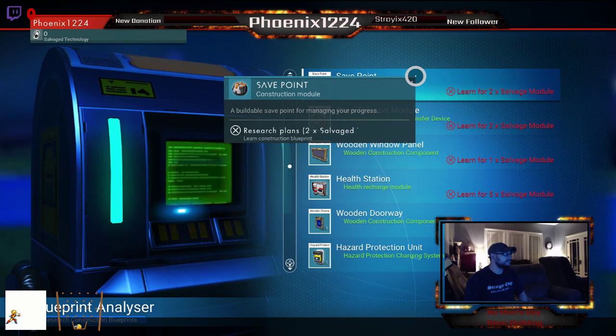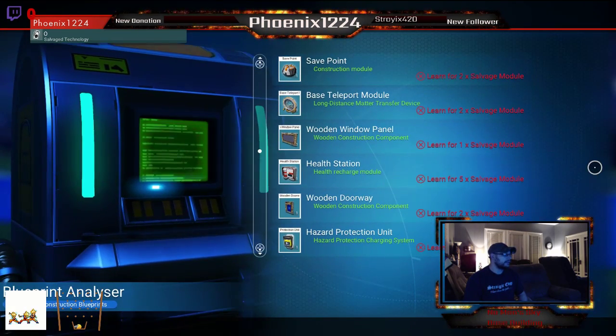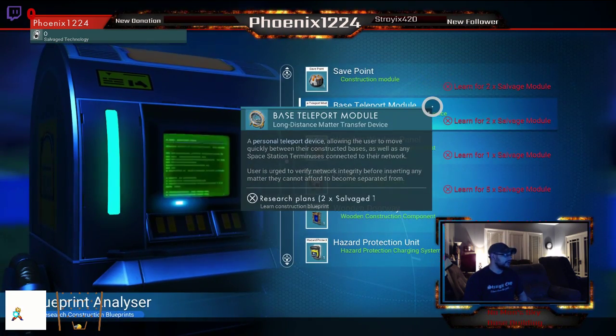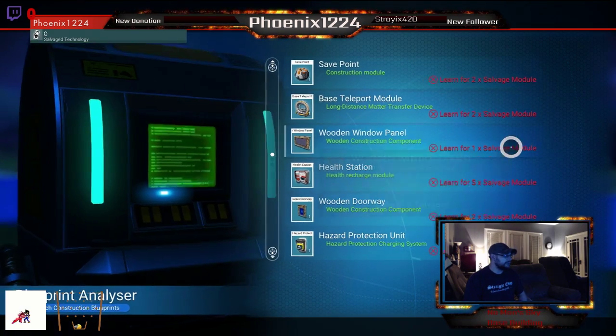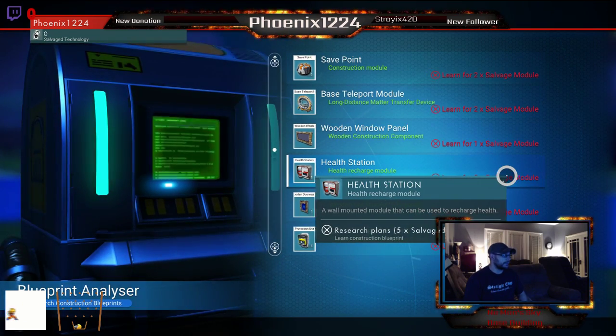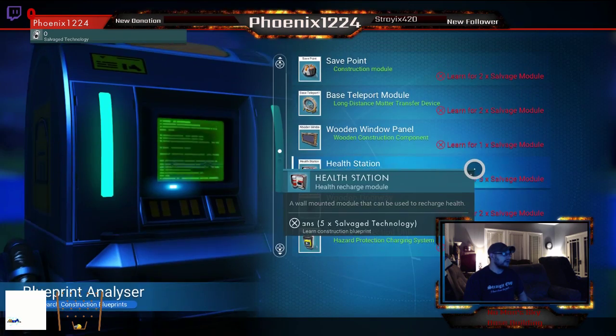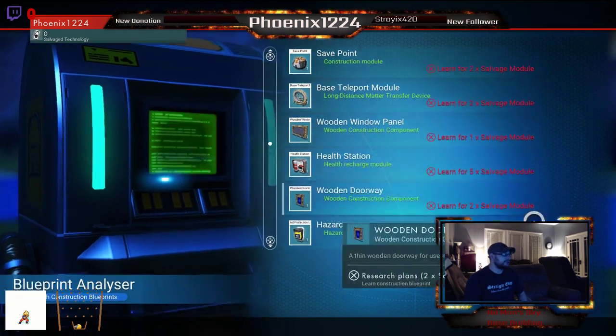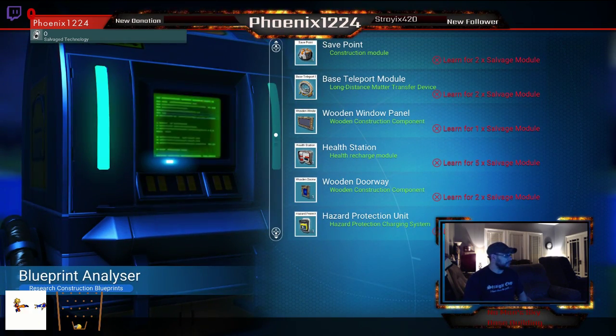Diagnostic suggestion: users should recover buried technology from dig sites. Equip and utilize an analysis advisor. Make a save point. Base teleport module allows users to move quickly between constructed bases and space station terminuses. Window doorway, wooden doorway, health station. Hazard conviction unit. Insufficient salvage. I gotta get that save point because that's gonna come in handy.